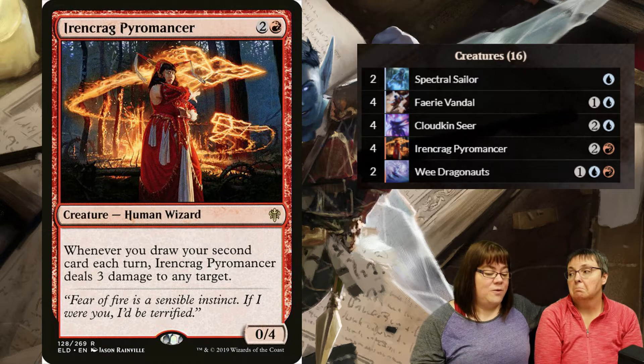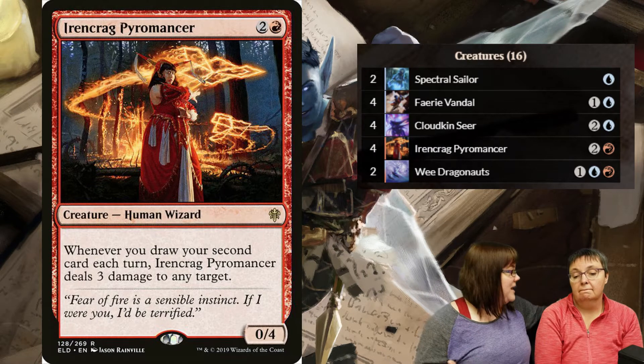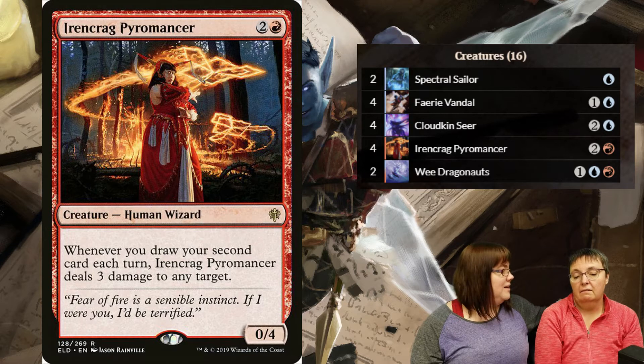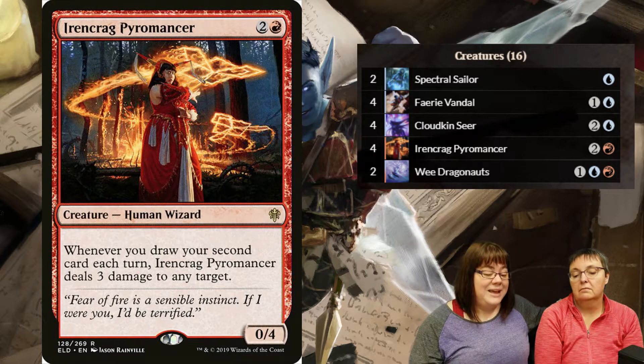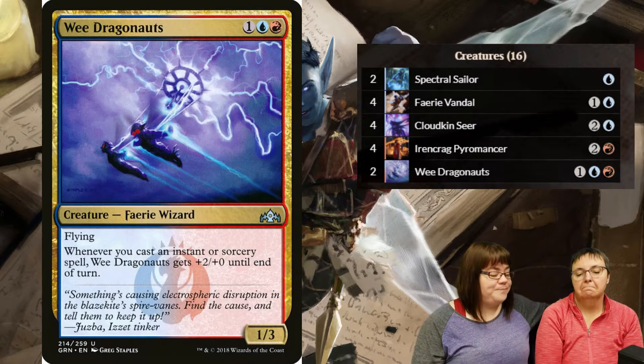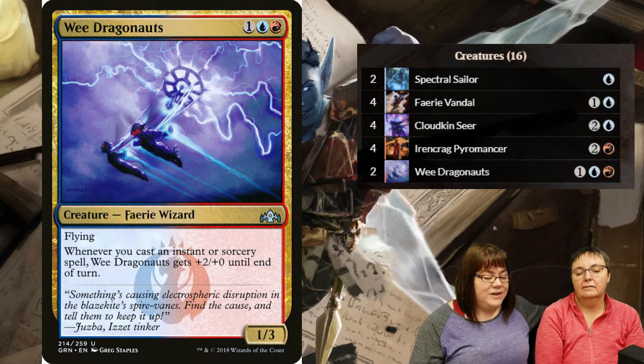Irencrag Pyromancer costs three mana, and when I cast my second card per turn it does three damage - like lightning bolt, lightning bolt, lightning bolt. I get basically one free shot of damage each turn, which I can aim at their face or use on creatures. She's a 0/4, so she can block really well and is hard to get rid of.